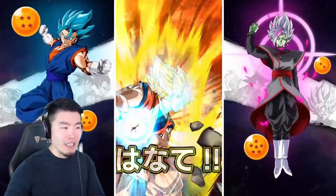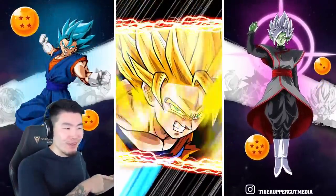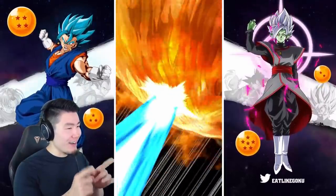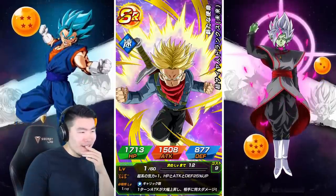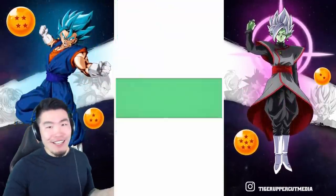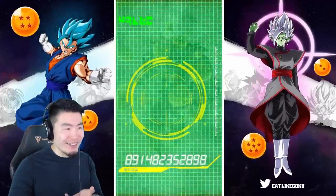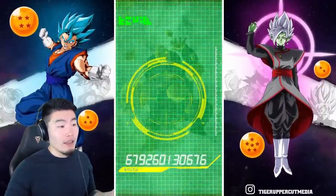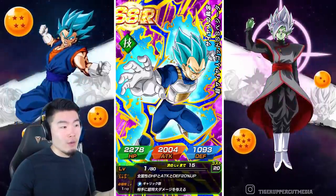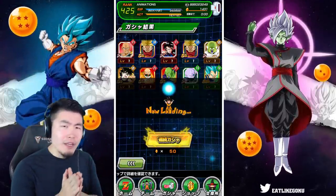So that was the first time we got 17 and 18 together. But there was also Yamcha in there — I don't know what he was doing there. So does that mean that 17 and 18 are not a combination? That can't be it. Of any combos in this game, 17 and 18 have gotta be a combo. Usually for the other combinations you can't get anyone else — if you're getting Tien and Chiaotzu, you're getting Tien and Chiaotzu. 17 and 18 have gotta be a combination.